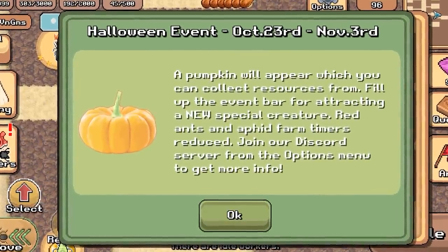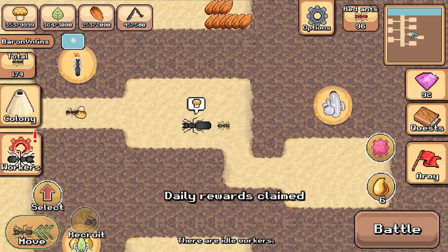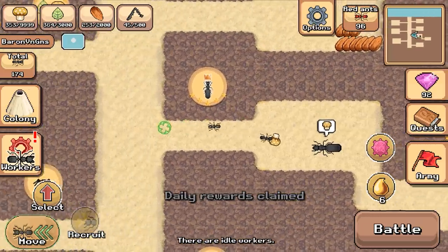Red ants and aphid farm timers have been reduced, so they've made things incredibly fast. While we were gone, we were defeated twice but won one. We got some resources too, so I've got to go out there and find the pumpkin.